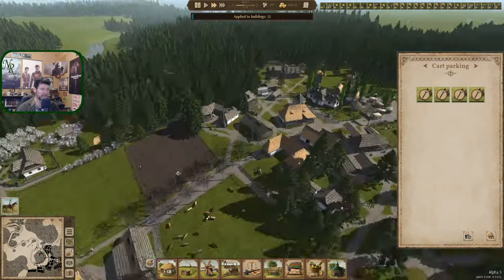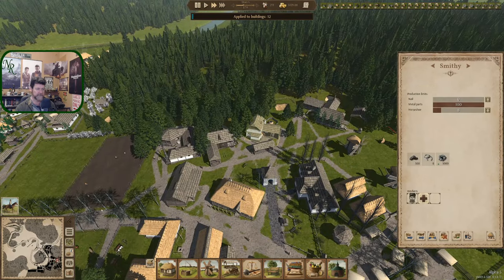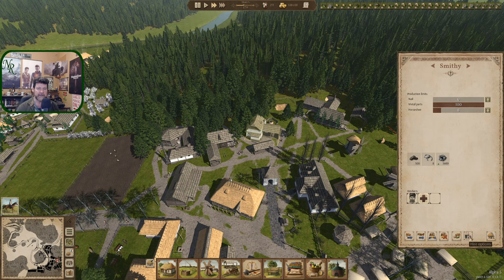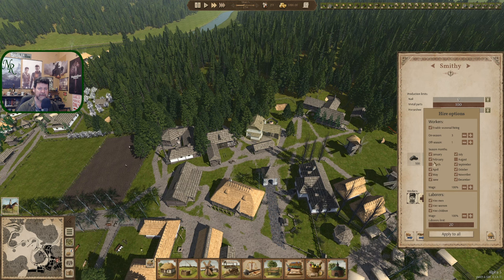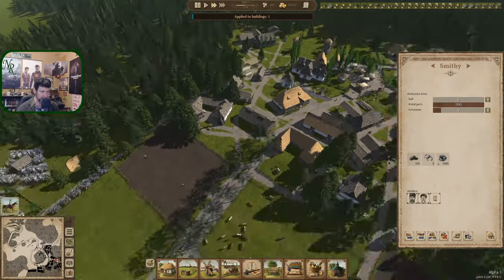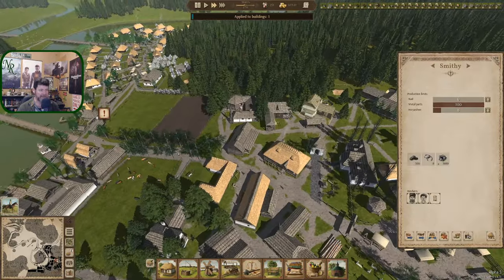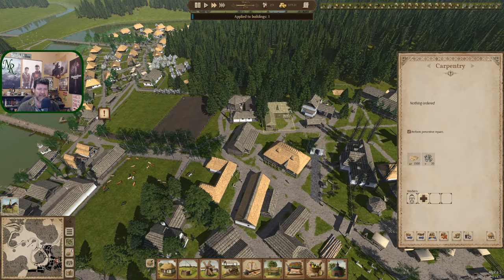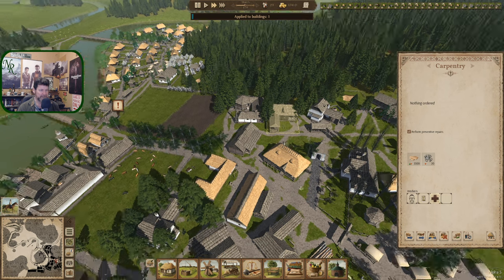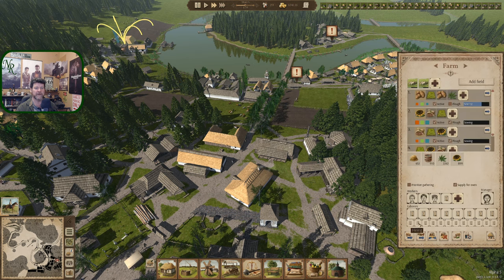I'm seeing charcoal being delivered big time. So now we can go ahead and turn all this back on, apply to all, get you guys hired up again, and get more metal parts going. Once that happens, let's go ahead and put a second blacksmith in now that we have parts to build with — they're going to be making parts pretty fast now that we have charcoal.